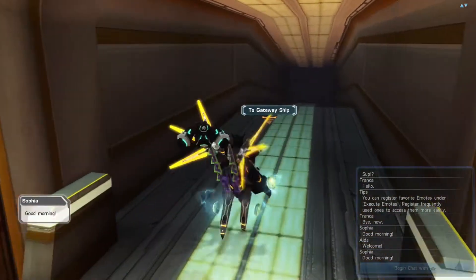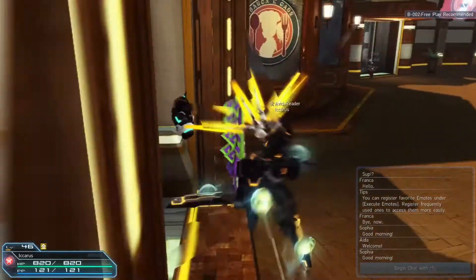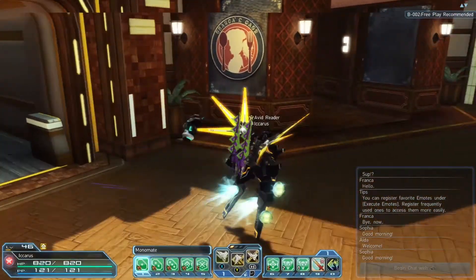If you go back to your gateway, you can do base explorations, and these are available at every single area. All right, off to the casino.